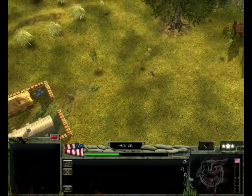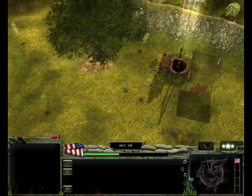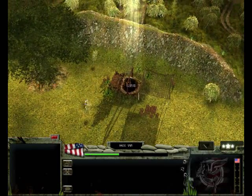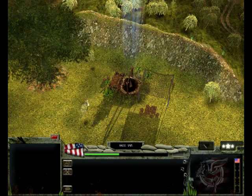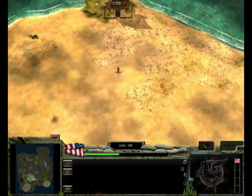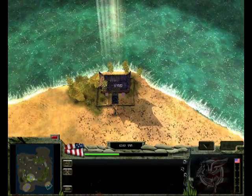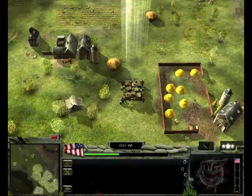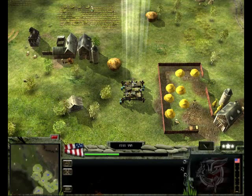The secondary way of securing funding is to capture strategically valuable assets on the field. When captured, the beam of light above the structure will turn to your team colour. The supply tunnel is the most valuable structure, and one or two can usually be found by each base area. The whorehouse is of moderate value and is often found in map extremities or in relatively safe areas. The supply depot is of low value and can be found throughout the middle of the battlefield.